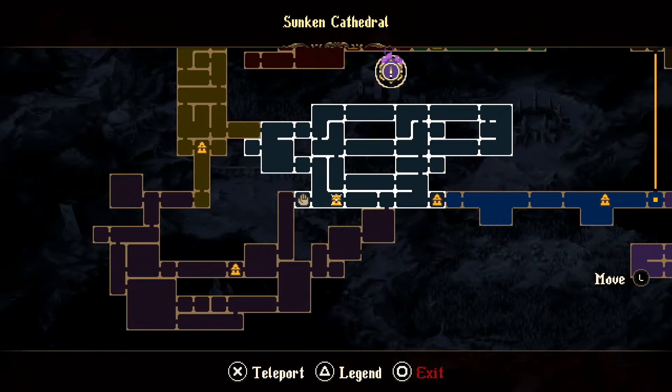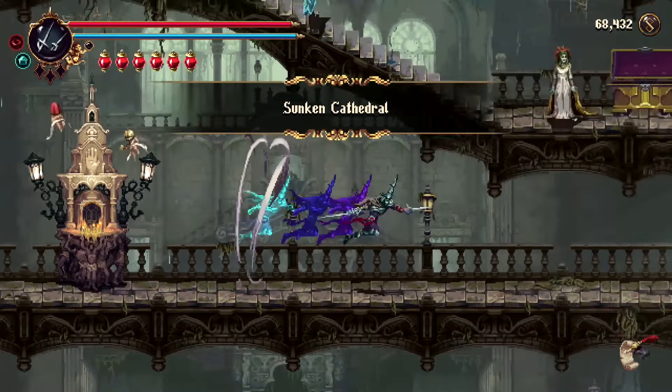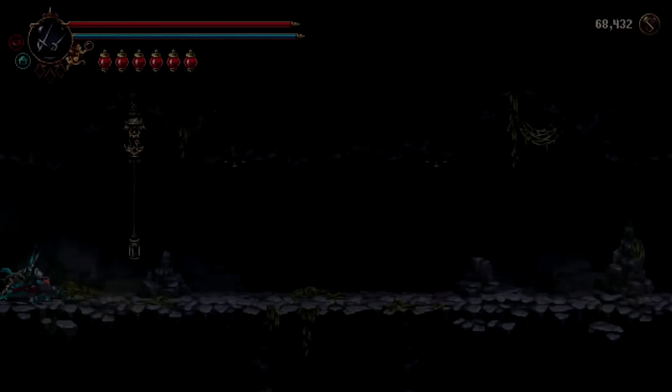Grab that next lump of gold — that should be lump of gold number seven. Check your inventory now, you should have seven lumps of gold in your quest items. Then warp back to the save point, back in the city. Warp to the south west save point in the Sunken Cathedral. Once you spawn in here, take the right exit twice, then take the bottom exit into the Labyrinth of the Tides.